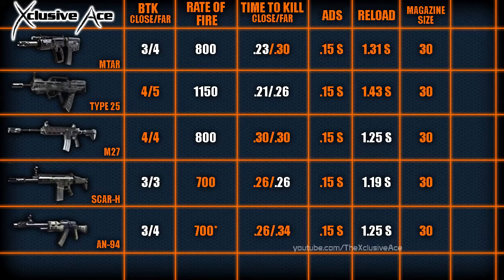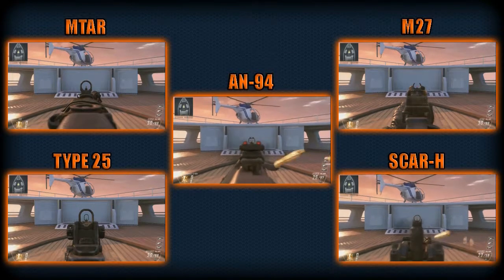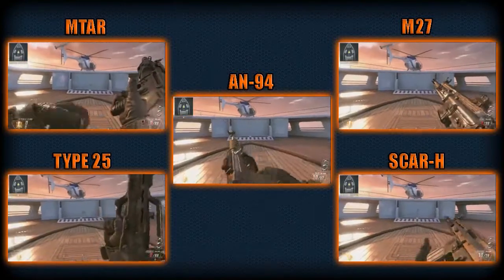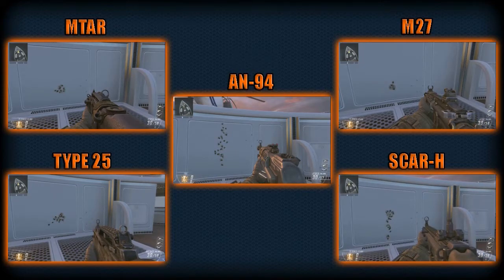Now one of the most important stats: recoil pattern. I'll show clips of me testing the recoil so you can see the range and consistency. The MTAR has a tight grouping but the recoil is relatively random within that group, making longer-range shots difficult without peppering the trigger since you don't know which way it'll kick. The Type 25 has hard recoil that kicks up and to the right, but it's very predictable so you can control it.